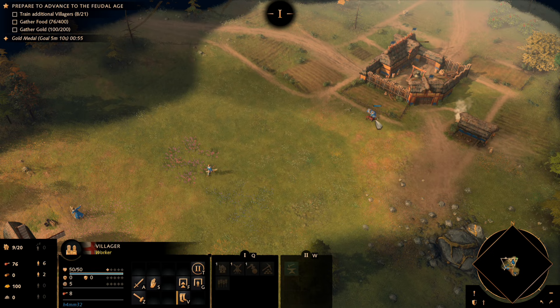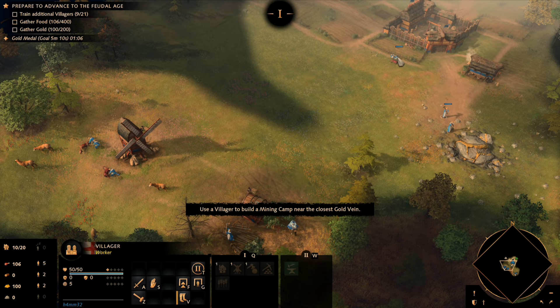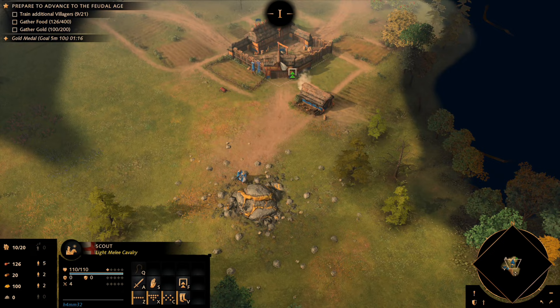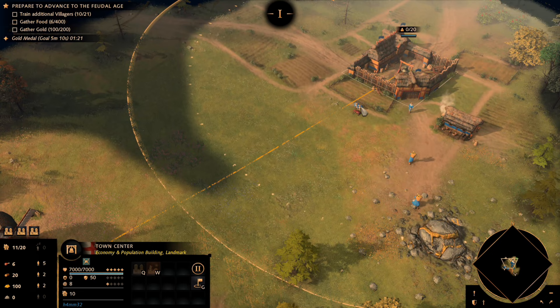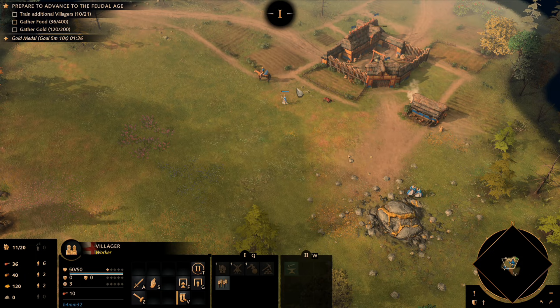I actually end up sending two villagers to the mine, but just make sure you take the time to bounce them back and forth and monitor that you're always ready to have 200 gold for that final moment. This would be a great time to double check your queue and make sure you've added more villagers. Also take some time to pull off workers still looking at the sheep and send them to the mill to prep for deer — deer is your most valuable resource here because of the amount of food it brings in versus wheat farming.